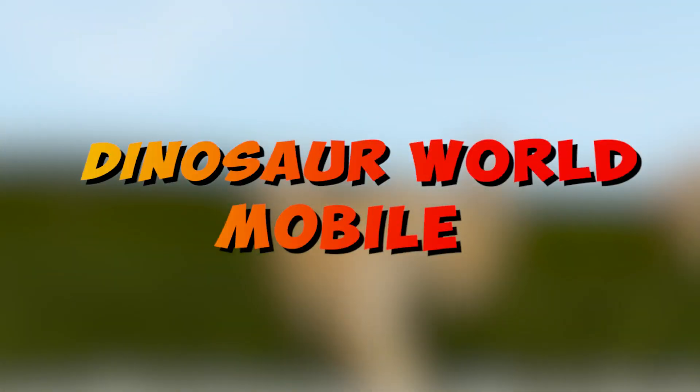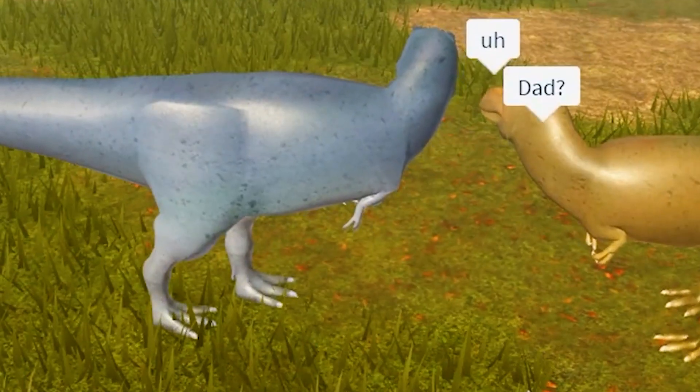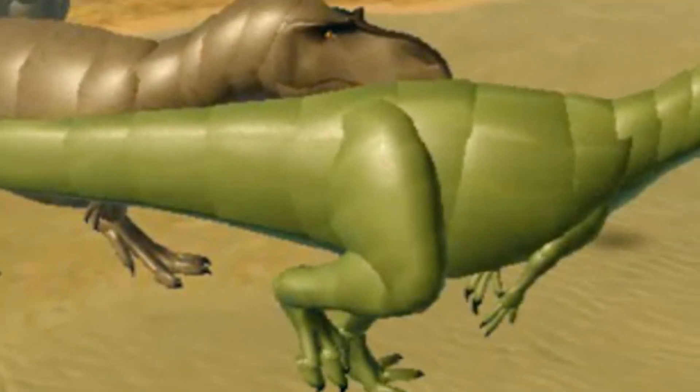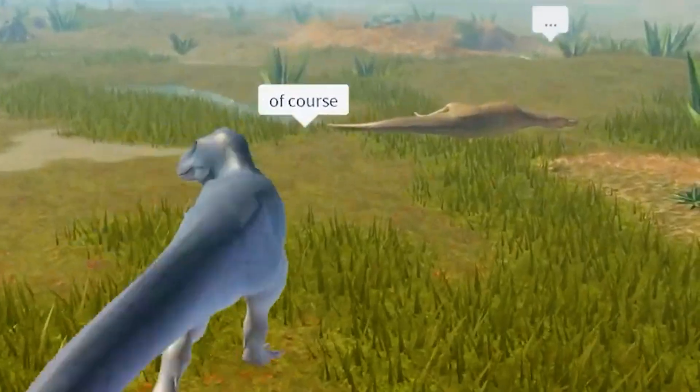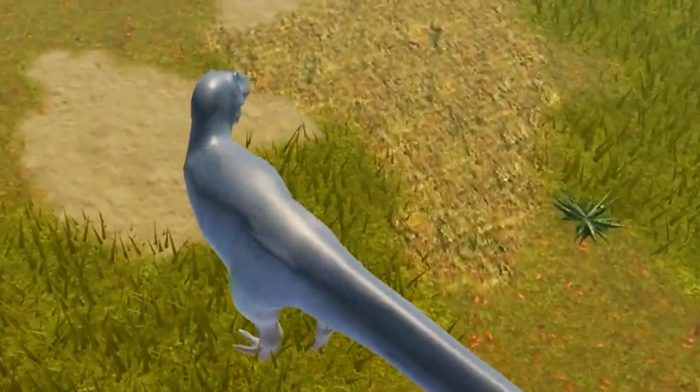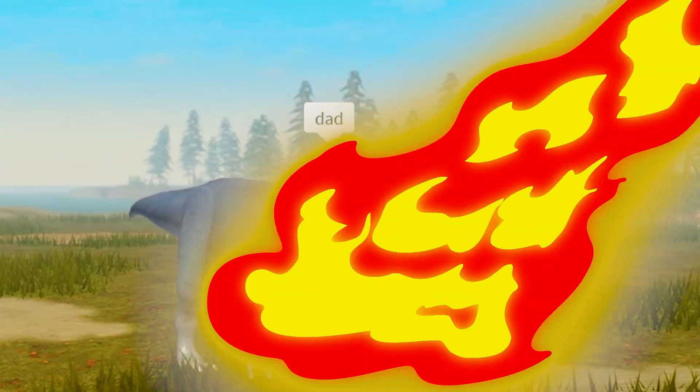Dinosaur World Mobile allows you to live the life of a dinosaur starting as a baby dinosaur. As you play, you'll learn from the bigger, better dinosaurs around you to help you grow and improve your chances of survival. You can forage for food, form friendships with other dinosaurs you encounter, and even personalize your appearance in the game.